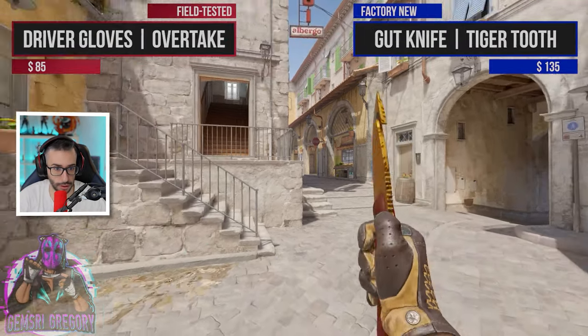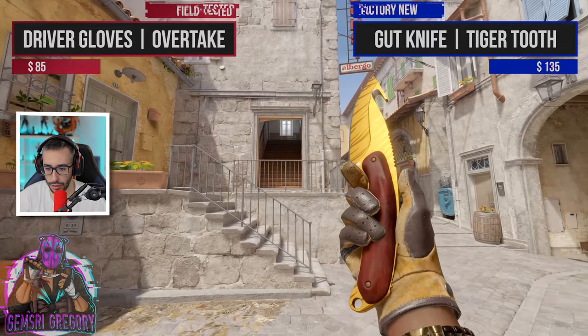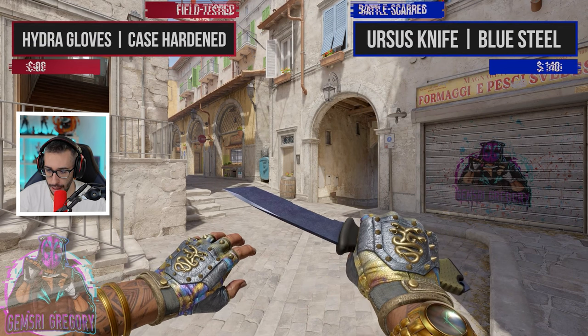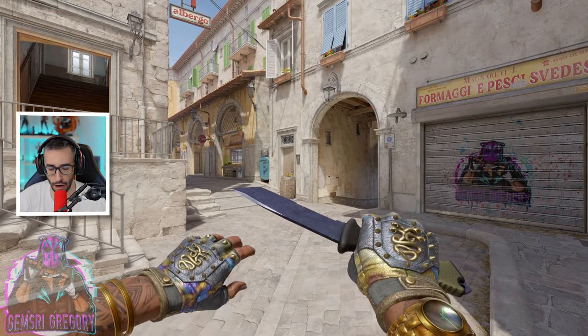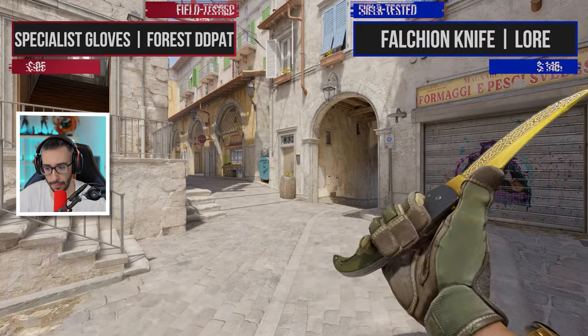Tiger Tooth with the Overtake — very nice too. For people who like the Good Knife it looks spectacular. And things you can get in case drops: Blue Steel with the Hydra Gloves, you add an upgrade, and the combinations you see here on screen — you make a fortune. Look at the Falchion Lore, one of the best Falchions without a doubt.